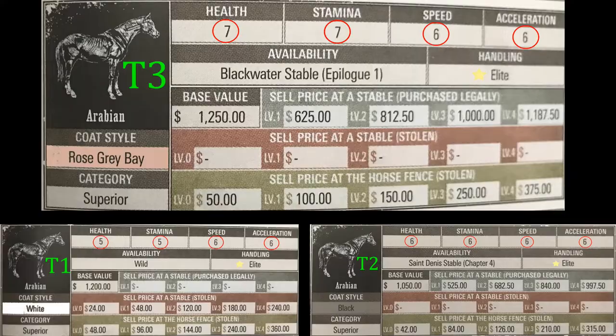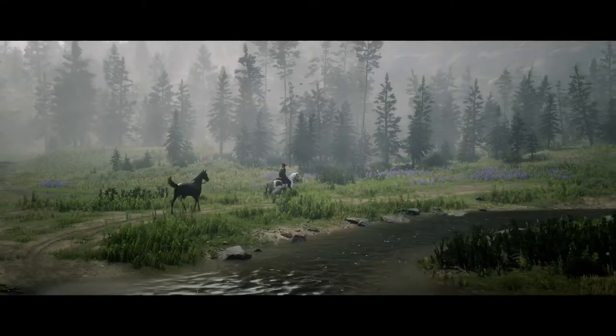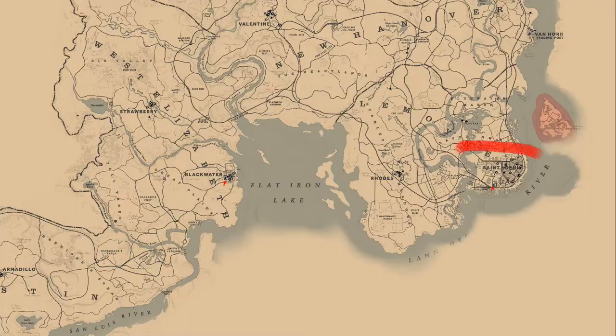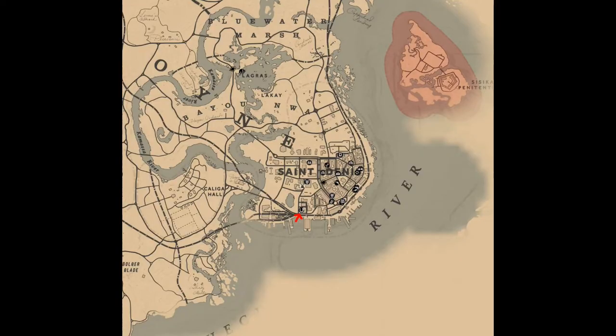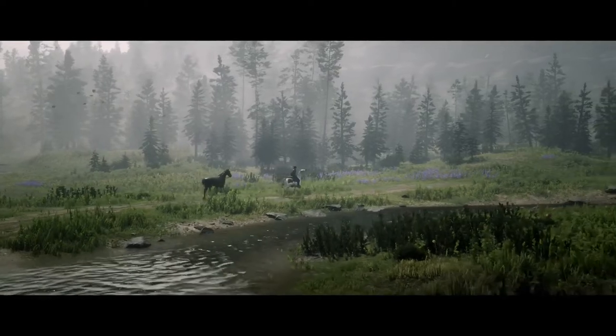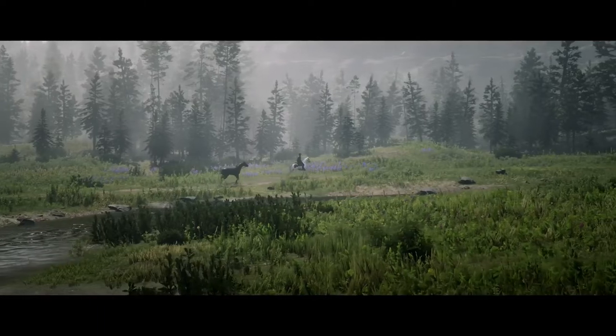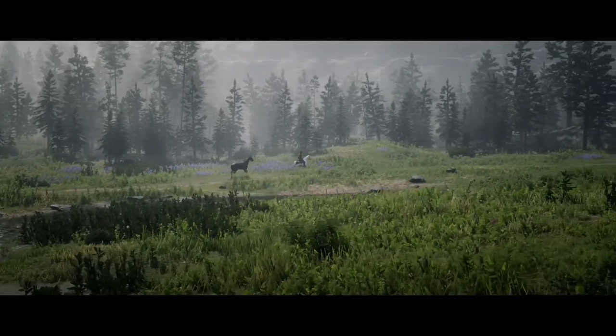The tier 2 is the Black Arabian horse, and you can get it at the St. Dennis stable during chapter 4. It has just one less health and one less stamina than the tier 3. I don't know exactly what one unit translates to in terms of actual HP and stamina, so if you know, let me know in the comments. Personally, I'm going for the tier 2 because I like the black coat.